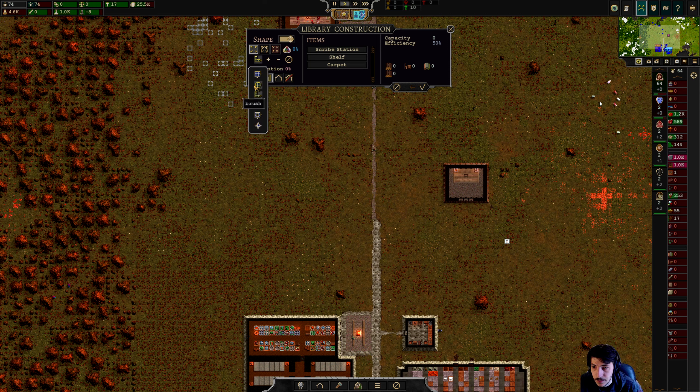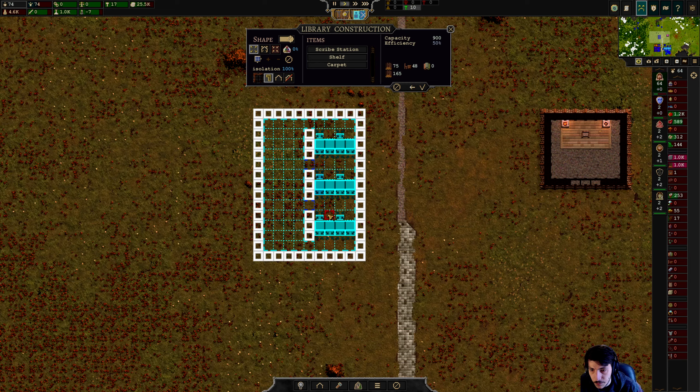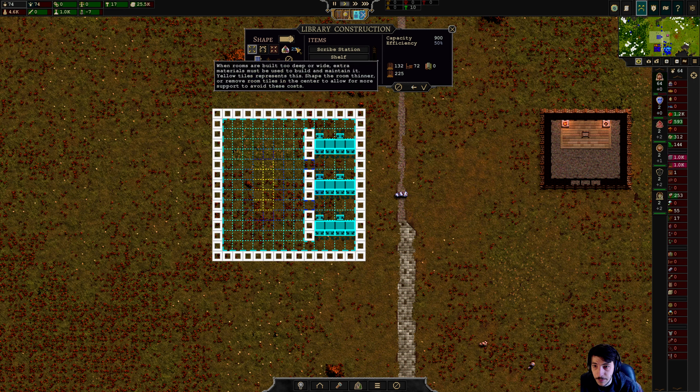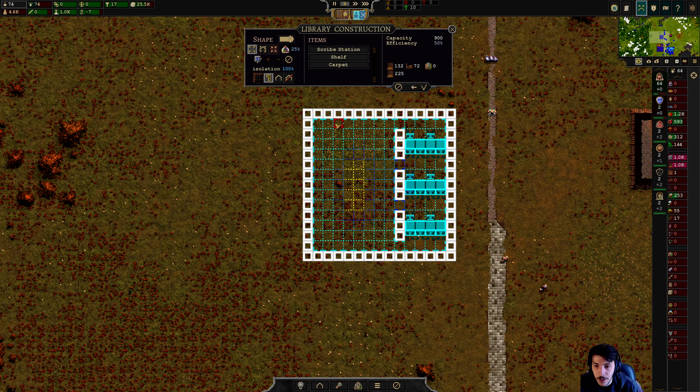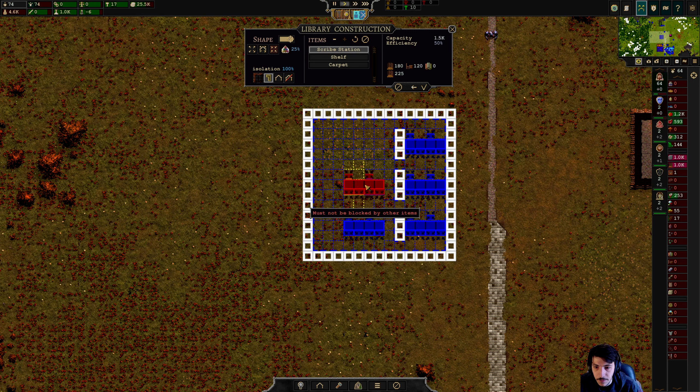All right, first I need to set this. Let's get a scribe station — get a couple of scribe stations in there like that. We'll put in some walls to help keep the structure up. When it's yellow it just means it's going to cost you more resources — it doesn't mean you can't build it, it just costs a lot more. Right now because we have a little bit of yellow it's going to be 25% more expensive. We'll be able to fix that in just a little bit. Let's see what we want to do here.